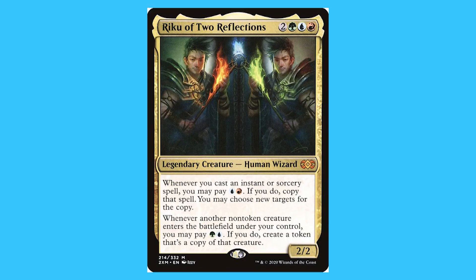Riku of the Two Reflections. For two green, blue, and a red you get a legendary creature human wizard that is a mythic. Whenever you cast an instant or sorcery, you may pay blue and red — if you do, copy that spell; you may choose new targets for the copy. Whenever another non-token creature enters the battlefield under your control, you may tap a green and blue — if you do, create a token that is a copy of that creature. And it is a 2/2.